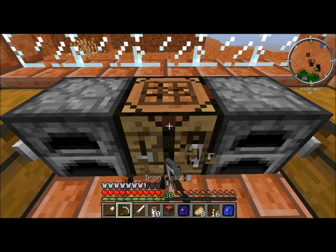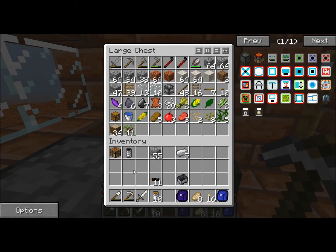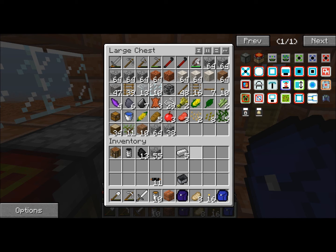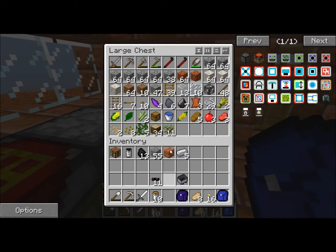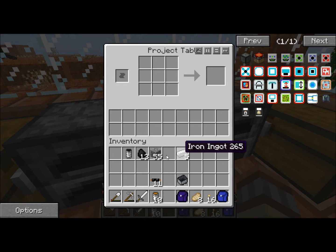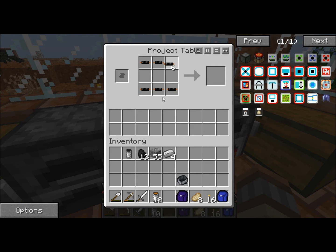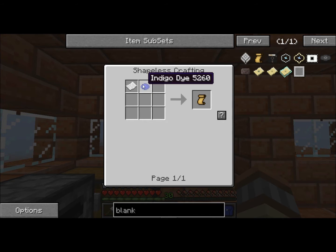Project table — done. Let's take this coal out, shift double-click and it all goes inside here. I'll just shove it in here for now. Working on the circuit — hold on, let me just check. Indigo dye and paper.